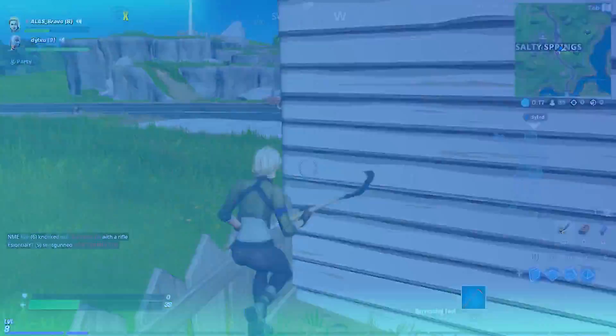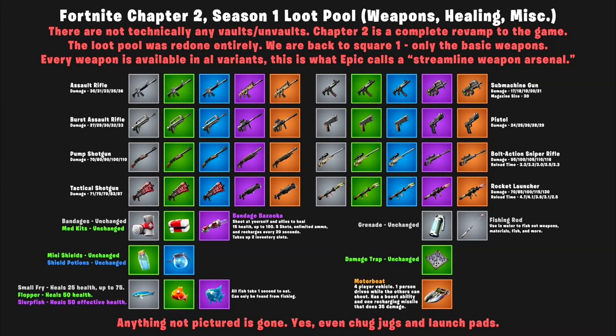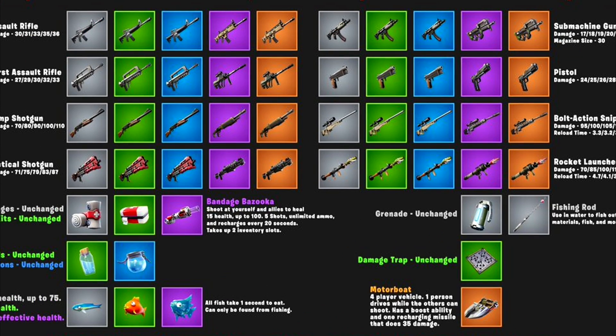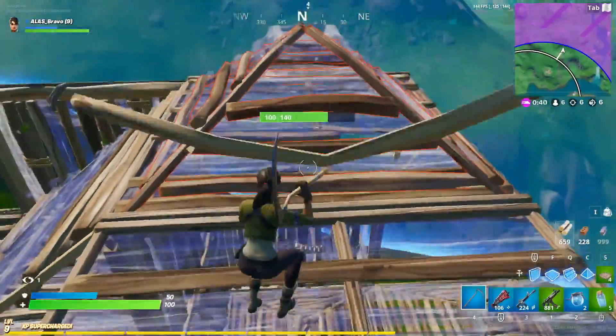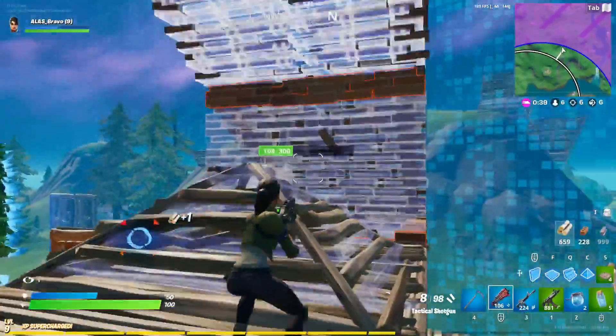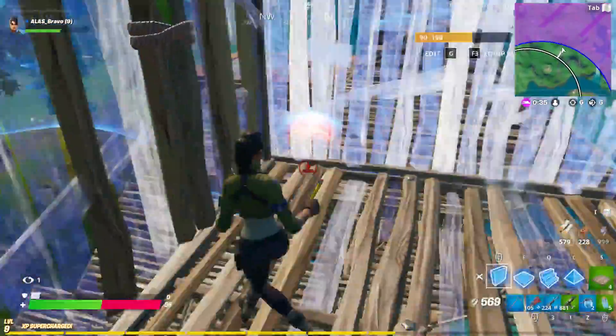The new season also comes with a new and improved leveling system, a new HUD, boats, a fresh and simple loot pool, which by the way makes it feel like we're playing season 1 all over again. And lastly, bots. This season brings a new twist to the battle pass that hints towards the storyline, which I will talk about at the end of the video, so make sure you stick around for that.